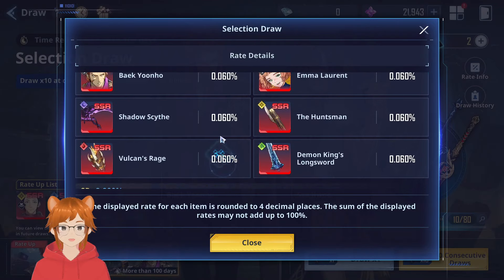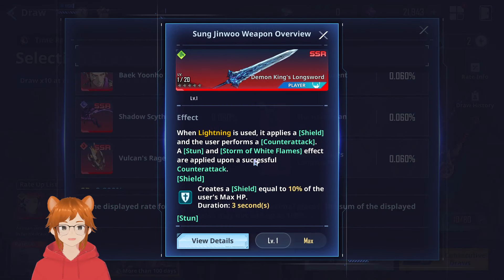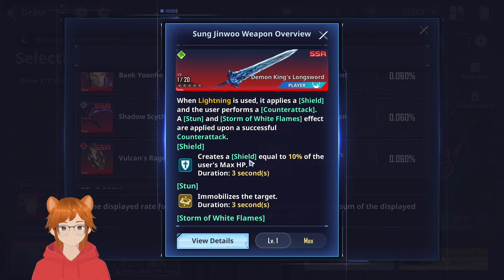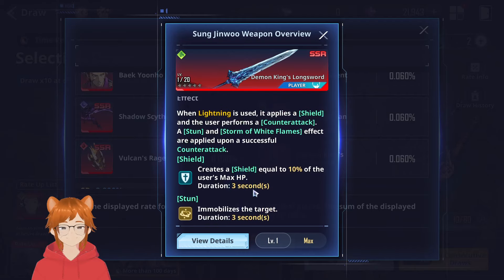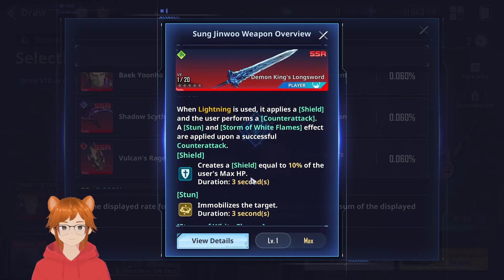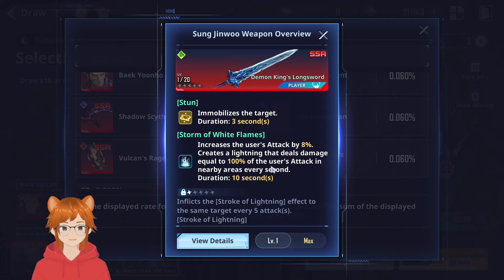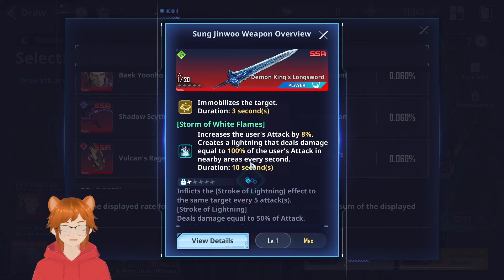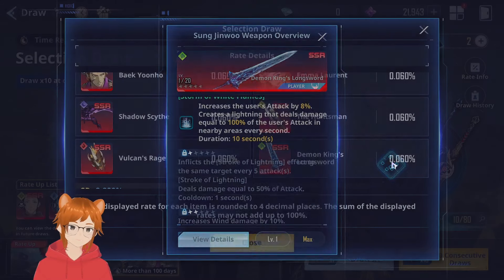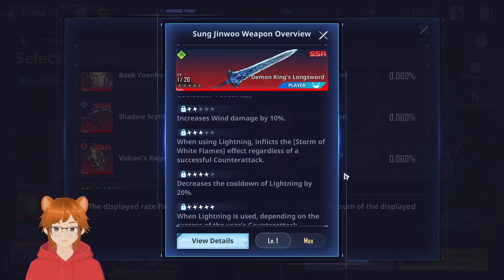Now for recommended mentions — you have the Demon King's Longsword. It's a counter weapon, so you might not like it, but it does stun. And then Storm of White Flames as well — after countering, it gives you an attack buff and creates lightning that deals damage every second. For dupes, it's not really as beneficial as the other ones.